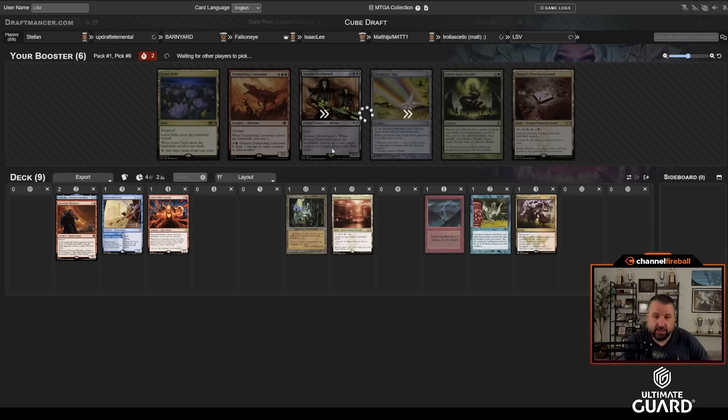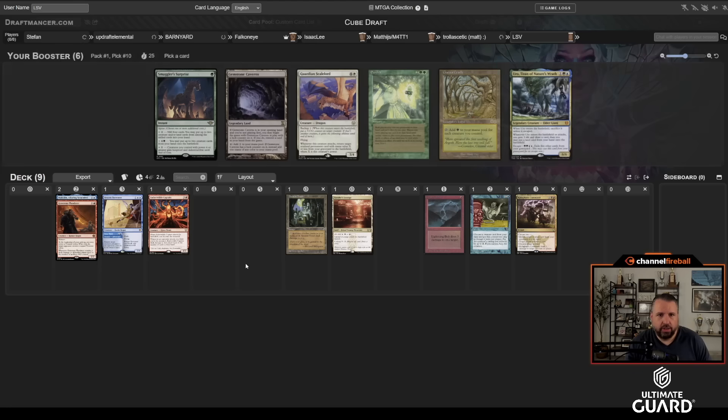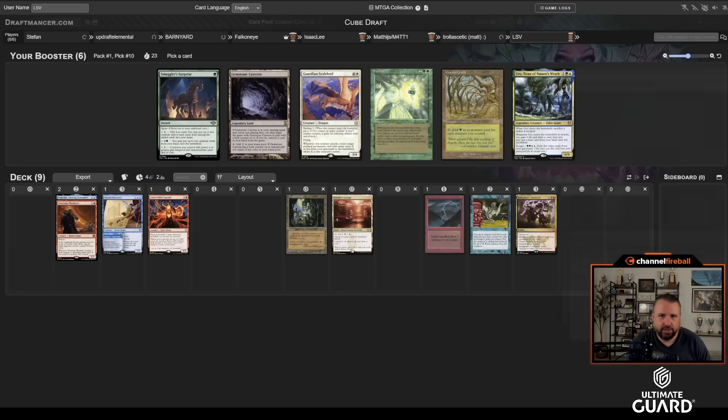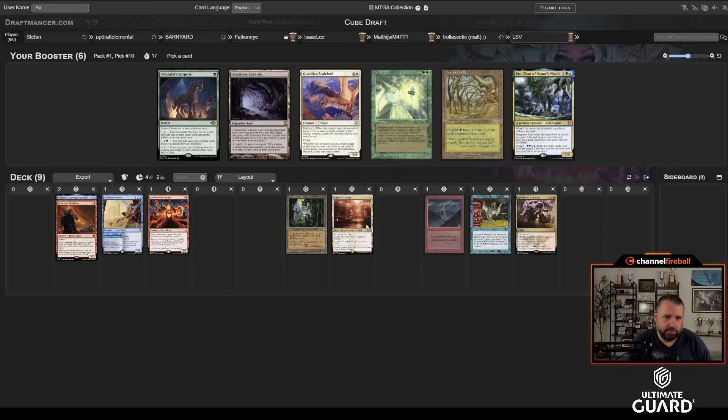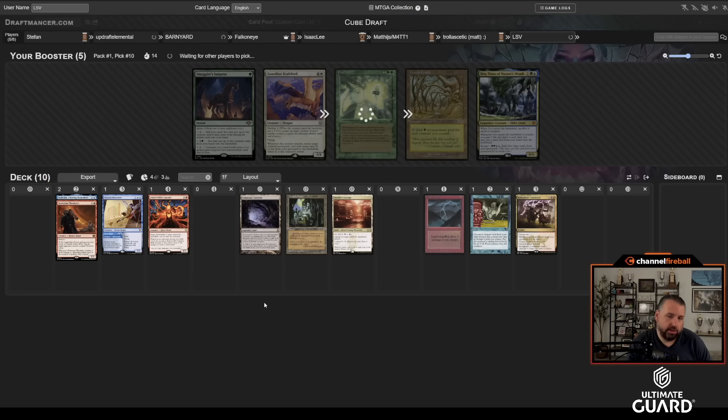The main thing I did was take Emberwild Captain over Griselbrand. The other picks weren't passing on any Sneak/Breach/Flash skeleton, so it's possible I get those cards. Smuggler's Surprise, Eureka, Cradle, and Uro all wheeled. At this point I'm on Gemstone Caverns — I don't want the green cards. Gemstone Cavern should be good here: on the draw, Gemstone Caverns turn one, Generous Plunder turn two, Emberwild Captain — pretty strong.